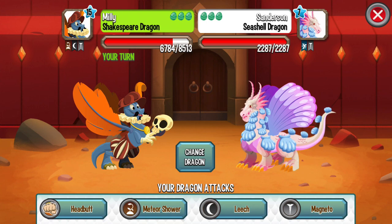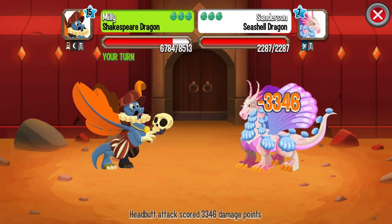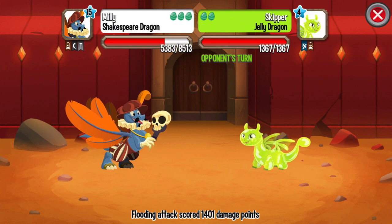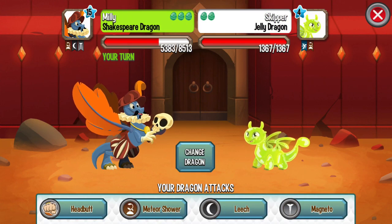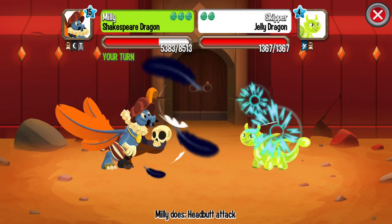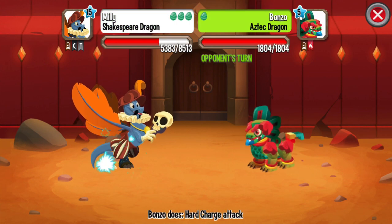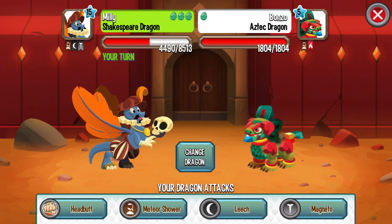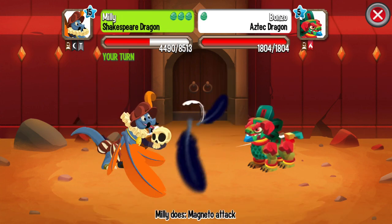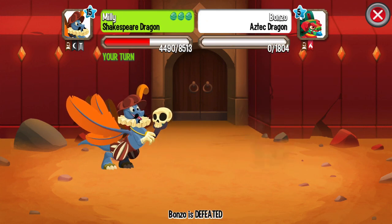If you want to see the full tutorial on how to get Sea Sea Dragon, check special video number 1 in the description. Jelly Dragon — this dragon is breedable. To see the full tutorial on how to breed this dragon, check special video number 2. Aztec Dragon is also a breedable dragon — check special video number 2 in the description for how to get Aztec Dragon.